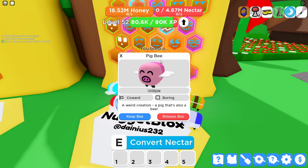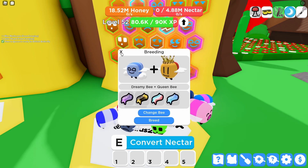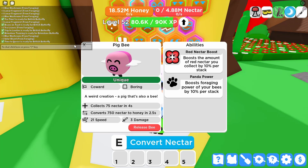It's about to hatch — and it's a Pig Bee unique! 'A weird creation — a pig that's also a bee.' I will keep her. She's red, which is kind of bad, but anyway — red nectar boost of course. And Panda Power: 'Boost foraging power of your bees by 10 per stack.' That's kind of good. She's a coward and boring overall.